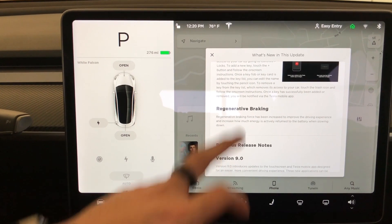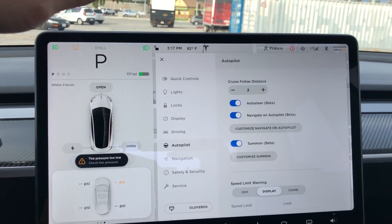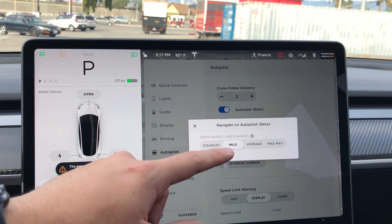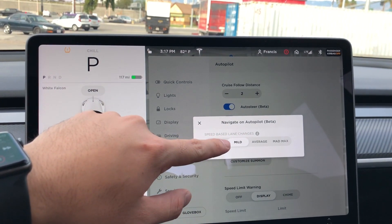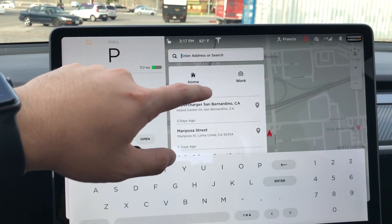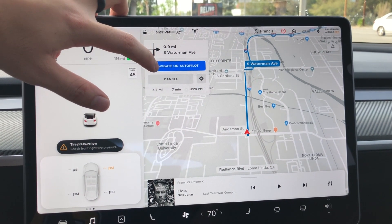First time testing the navigation beta on autopilot — I forgot you have to go into settings to activate it. Here it is: Navigate on Autopilot. You can customize it — for speed-based lane changes you can choose disabled, mild, average, or Mad Max. I'll leave it on mild for now. To use it, go to navigate, set a destination like the San Bernardino Supercharger, and you'll get the Navigate on Autopilot option on the left side by the directions.